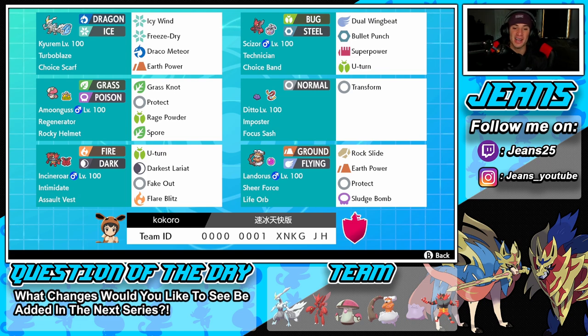Bottom-left is another great support Pokémon in Incineroar. The moveset is a little different than most — it's rocking U-turn instead of Parting Shot, but then the typical Darkest Lariat, Fake Out, and Flare Blitz. The ability is Intimidate and the item is Assault Vest. The final Pokémon is Landorus-Therian with Sheer Force and Life Orb — rocking Rock Slide, Earth Power, Protect, and Sludge Bomb. I've been loving this Landorus ever since this new Series hit.